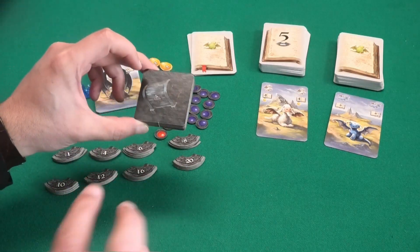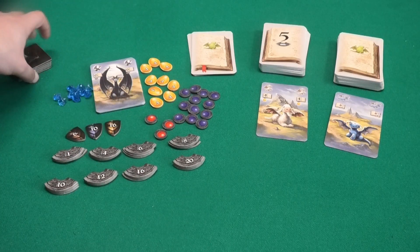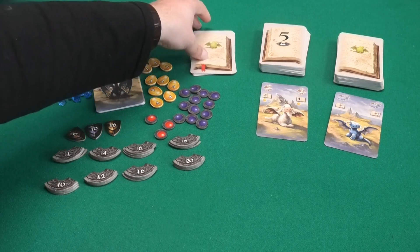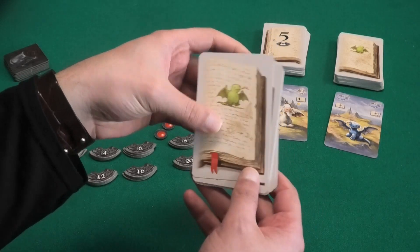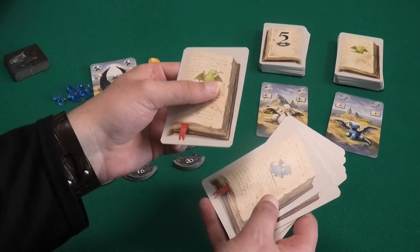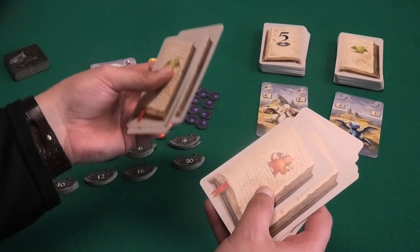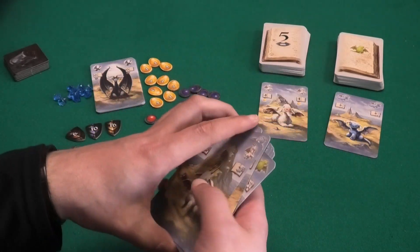This is a small expansion you can add to the game once you're familiar with it, so leave that aside for now — I'll show you those at the end of the video. These cards with a banner on the bottom are distributed as starting cards: the starting player gets none, the next player gets one, then two, and the fourth player gets three. So those players will have some starting dragons in their hands.